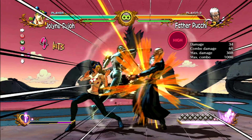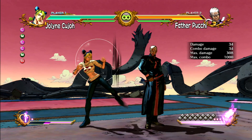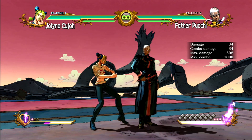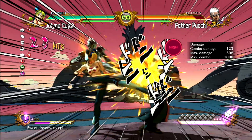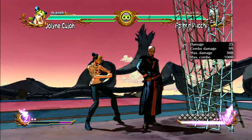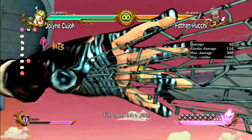Combos are performed through chains known as chain combos — a string of normal attacks canceled into each other in quick succession to form a combo. Weak attacks only combo into heavier attacks. Additionally, you can combo into specials and Heart Heat Attacks. Great Heat Attacks can be canceled off of any normal attack, but do not chain off special attacks.